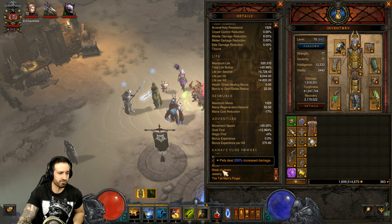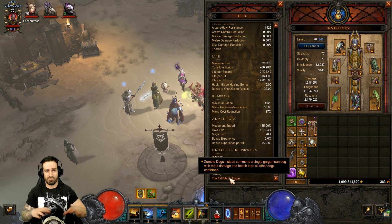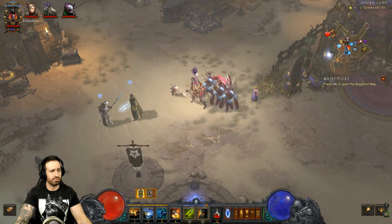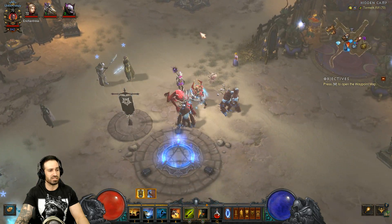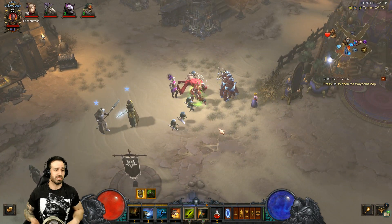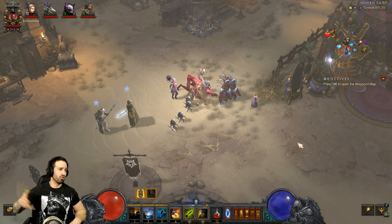In Kanai's Cube we've got: for the weapon, Dagger of the Darts — increasing our Poison Darts damage; Mask of Duram — increasing pets' damage; and for jewelry, Tall Man's Finger, which summons one huge Gargantuan dog with more health and damage than all other dogs combined, with the Leeching Beasts rune. With Tall Man's Finger and Short Man's Finger, the gargantuans do a lot of extra damage and split into three smaller gargantuans. We're also using Fetish Army — dropping them straight away so they're immediately shooting poison darts. With Fetish Sycophants passive, as we keep shooting poison darts we generate more and more fetishes.